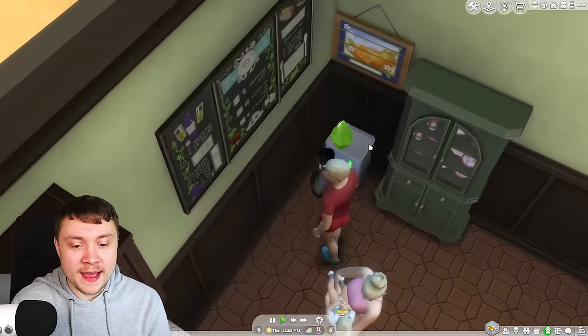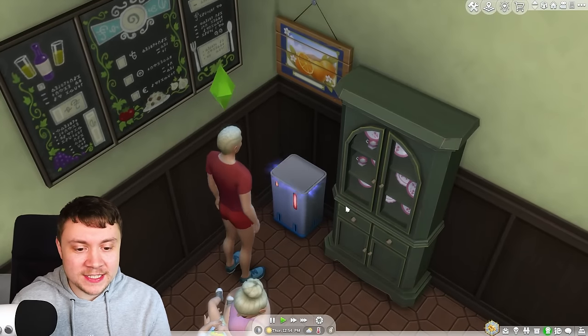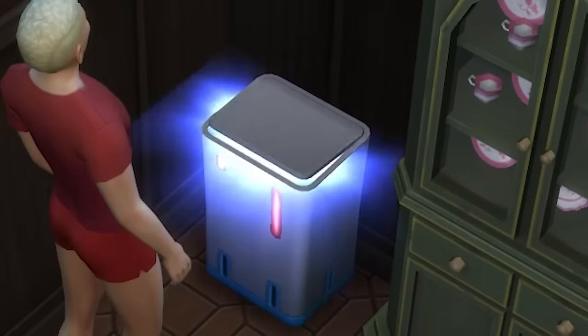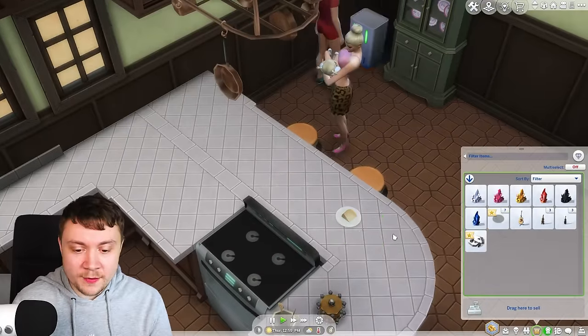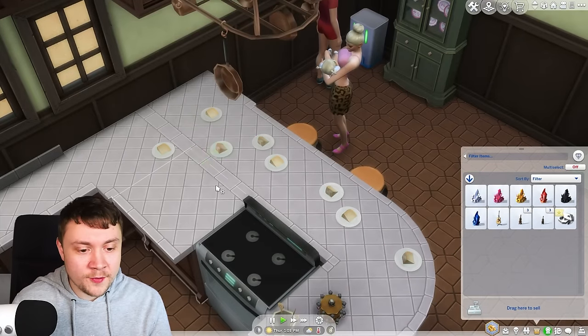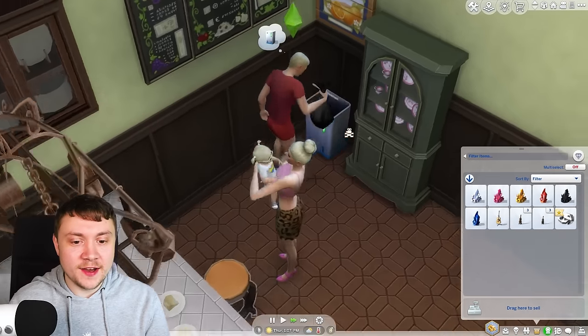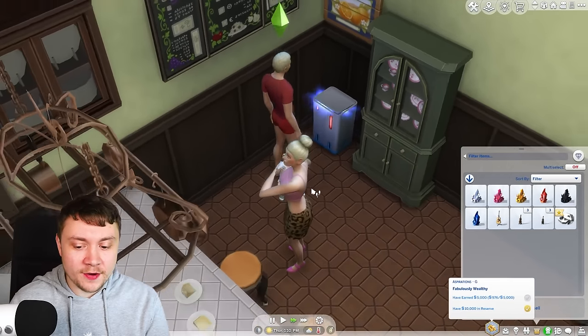There we go, we can throw it away now. We're putting it in the bin. Oh look, we just got 30 simoleons and it's doing a special flashy thing. Okay so that specific one was just 30. Now what if I throw away all these other bits of cheese? That one got us 20.